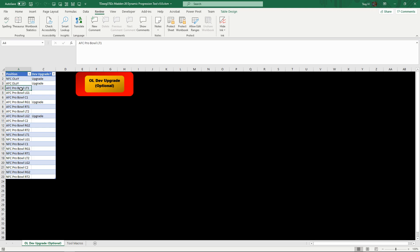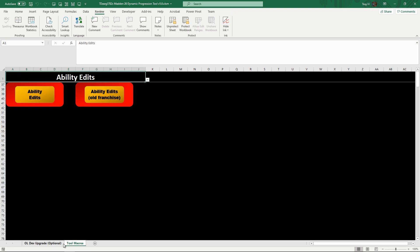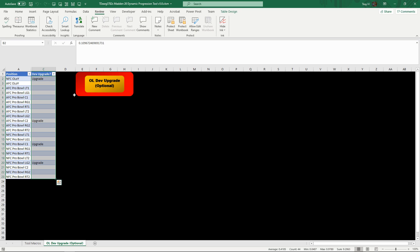You have your NFC and AFC offensive lineman of the year, and then every Pro Bowl position for each division - starters and backups. On this side it asks whether we're going to do a dev upgrade for these players, and it'll tell you either upgrade or not. It's all percentage-based with controlled randomness. Basically any one of these Pro Bowl positions has about a 15% chance to upgrade, while the offensive lineman of the year positions have closer to a 50% chance - because if you're offensive lineman of the year, you should definitely have more of an opportunity.